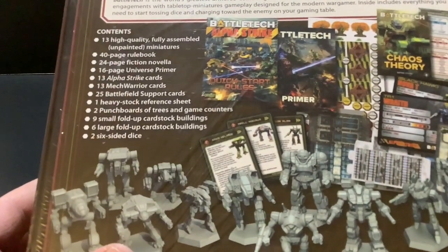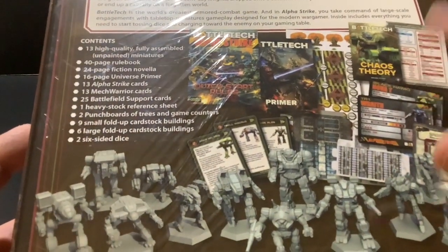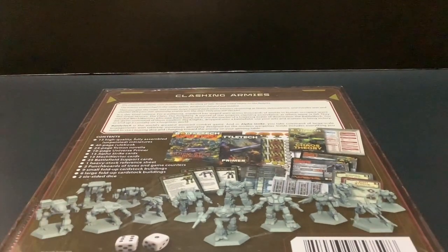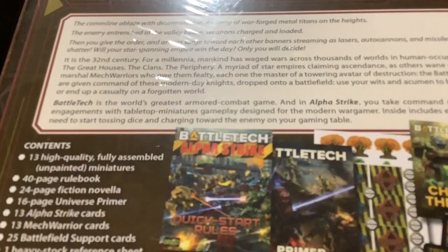No assembly required — all you've got to do is paint these guys up. You've got cardboard terrain, which is pretty nice. The reference sheet is great because every time I play BattleTech Alpha Strike I'd have to reference the book, which kind of reminds me of 40K. With the sheet you can get right in there. It says in the 32nd century — that's probably around the ilClan era — and you get a novel called Chaos Theory.